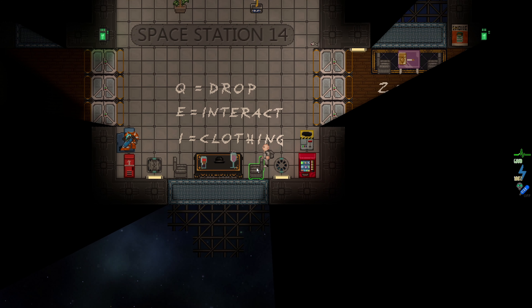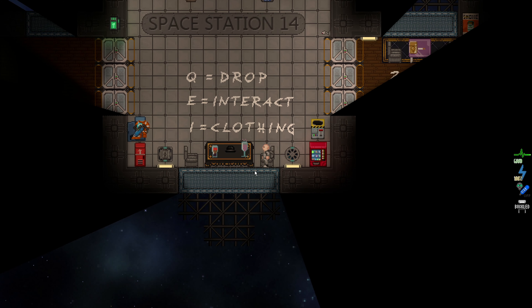For example, if I walk up to a chair and press E, nothing happens. But if I click the chair, I'll sit in it. Now, if you sit in a chair and become buckled, you can always click the buckled icon to unbuckle yourself so you're not stuck in the chair.